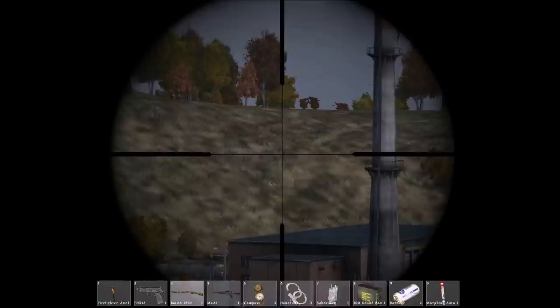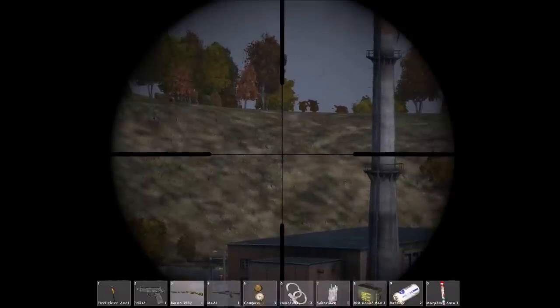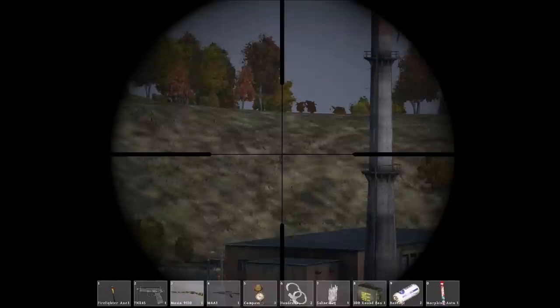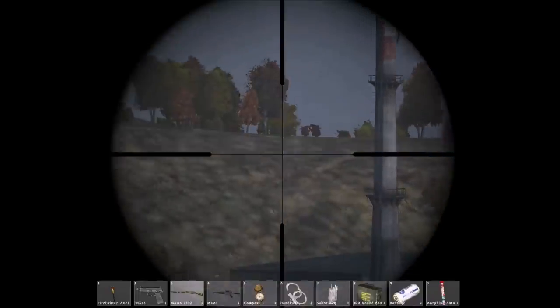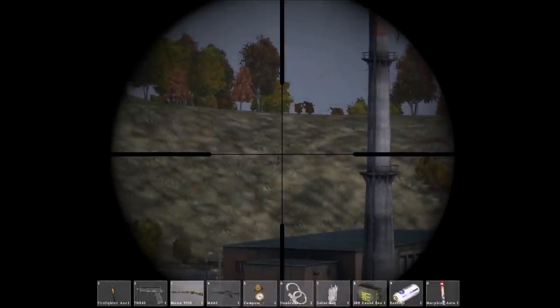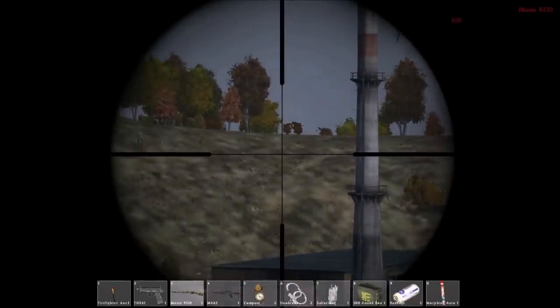Let me show you a little distance shot here. You can see this zombie standing up on Sniper Hill. This is about six and a half, seven hundred meters away. On the third shot, I finally took him down.